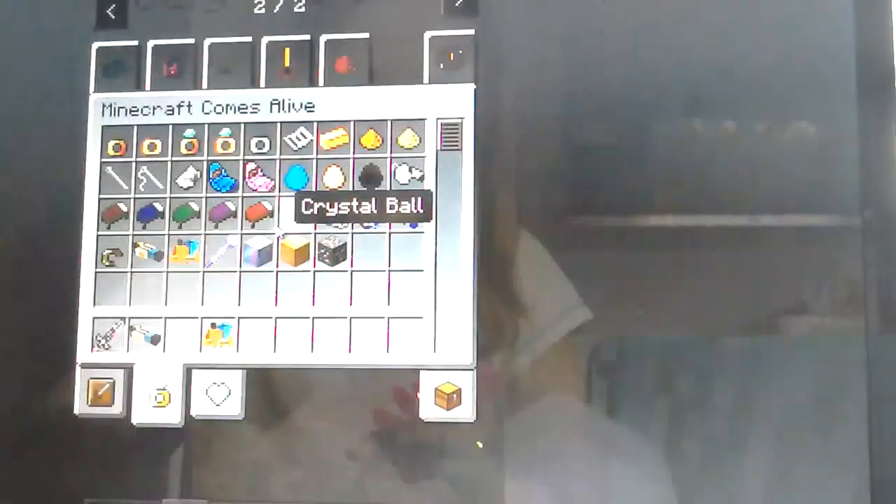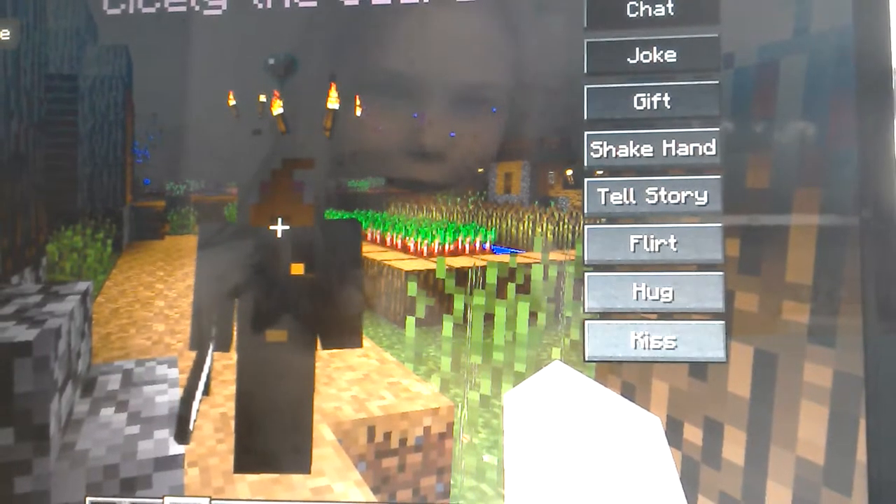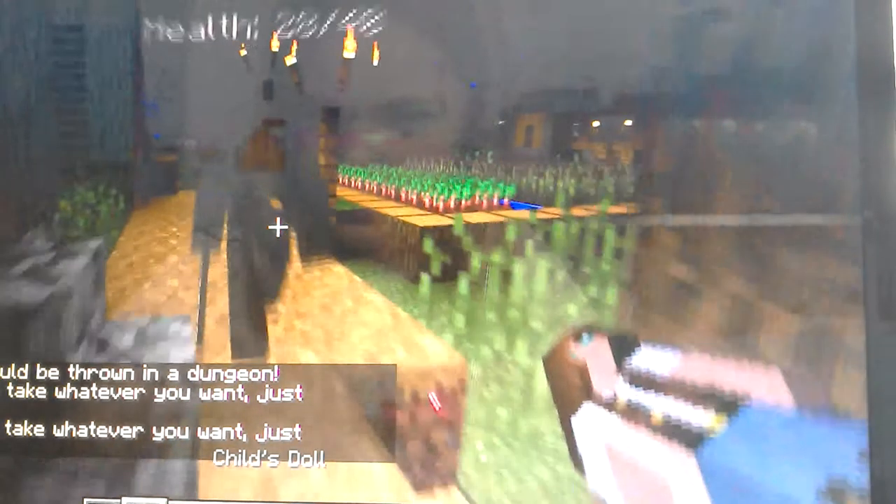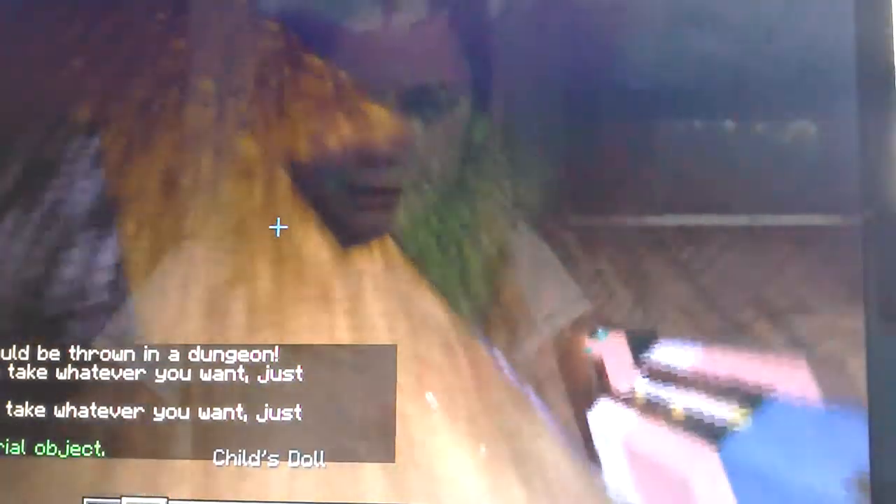I really just want to show you one little thing. You can see all these villagers look different — you can actually talk to them and stuff, it's so cool. This is called the Minecraft Comes Alive mod. You should be friends. Okay, you're mean. I'm just going to catch you in a doll.